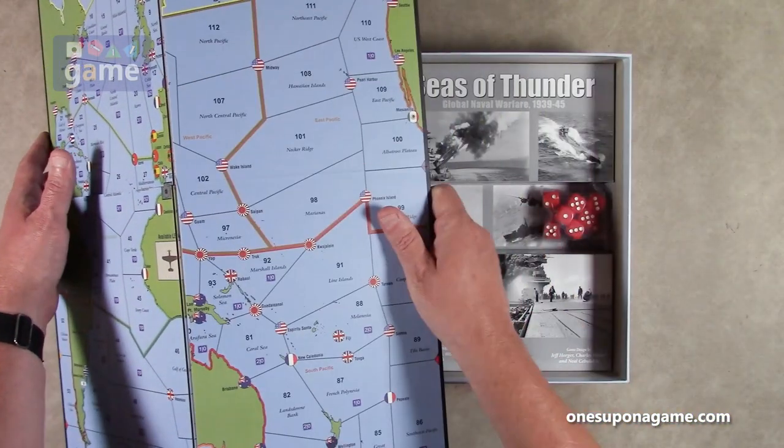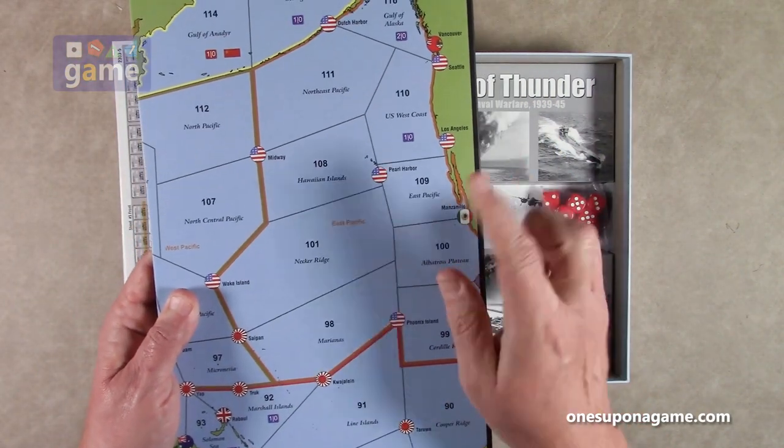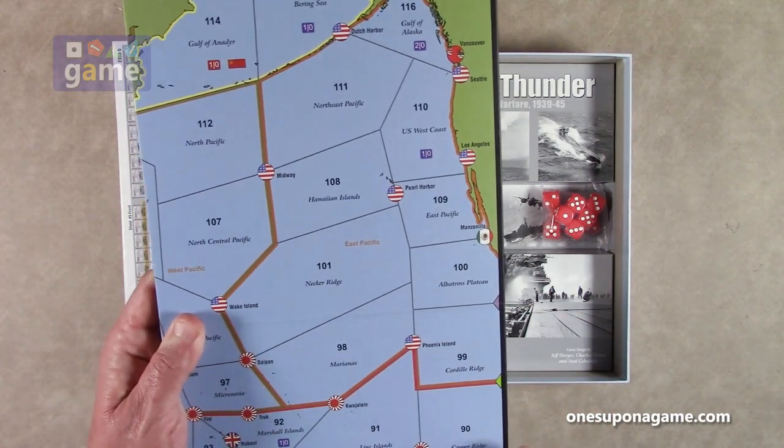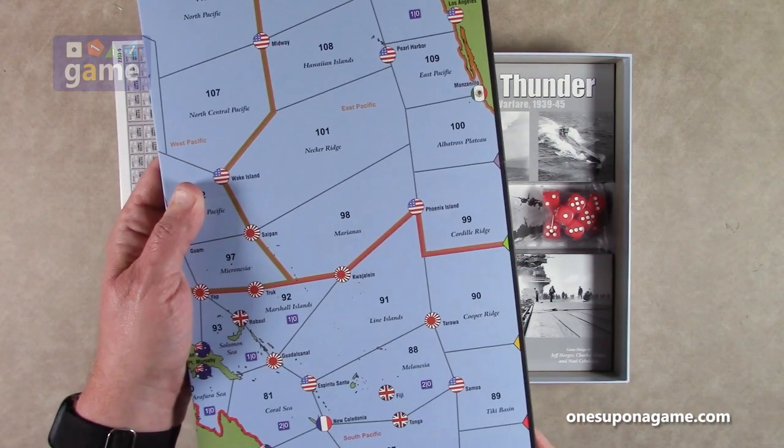So this is a pretty massive scale without being a massive game. I've got Pearl Harbor here, the Hawaiian Islands. You've got these sectors you're working your way over to — I assume these are control points and bases initially.